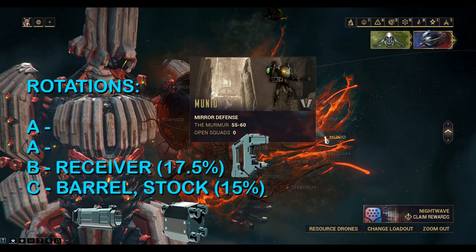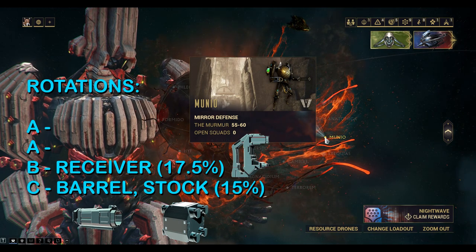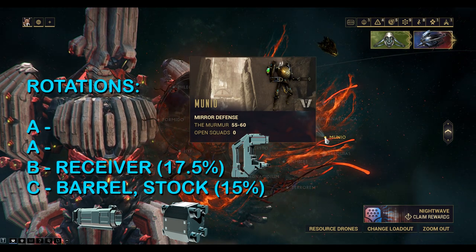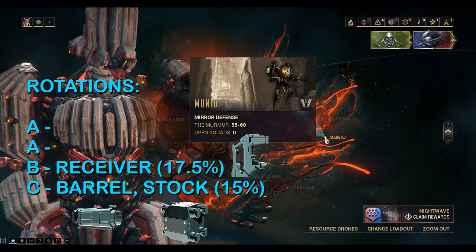On the mirror defense, you can pick up the receiver on rotation B and the barrel and stock on rotation C. Each rotation is defending each point in the mirror defense, and the percentage drop chances are listed there as well.